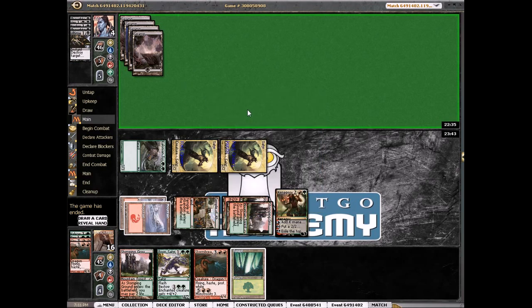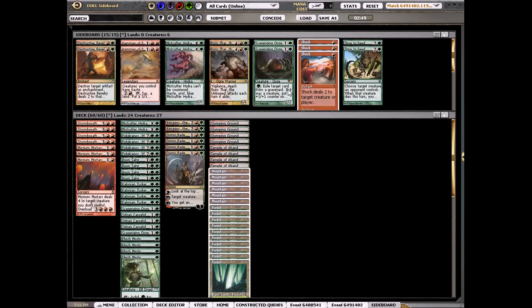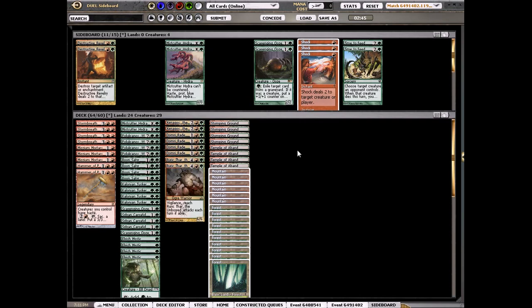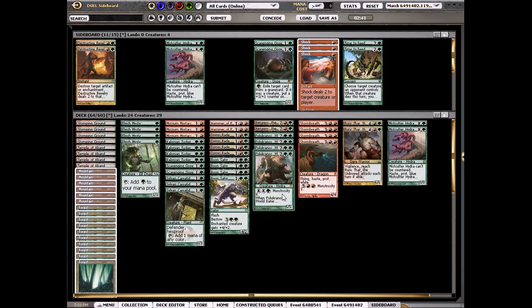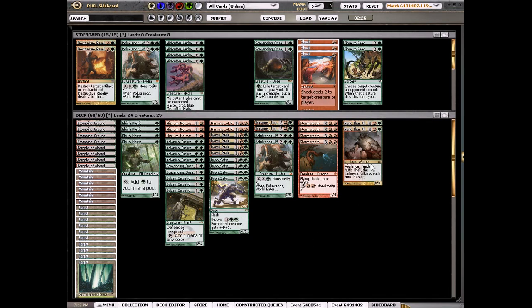Sideboarding — for this matchup we just want Hammers really, and Reworkthar. Plukernos is not that good, it's okay. Mortars is okay but it's not the best here. Miscutters aren't that good either. Let's put in the Reworkthars and the Hammers. I could put in Destructive Revelry but it just kills Underworld Connections.